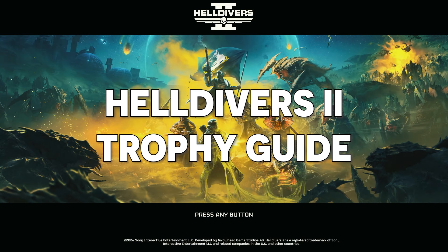We are back again to cover another trophy guide in Helldivers 2. In today's video we have a more challenging trophy — this one is called 'Let's Call It a Draw.' For this trophy you need to shoot off both arms on an Automaton Hulk and then extract while it's still alive.